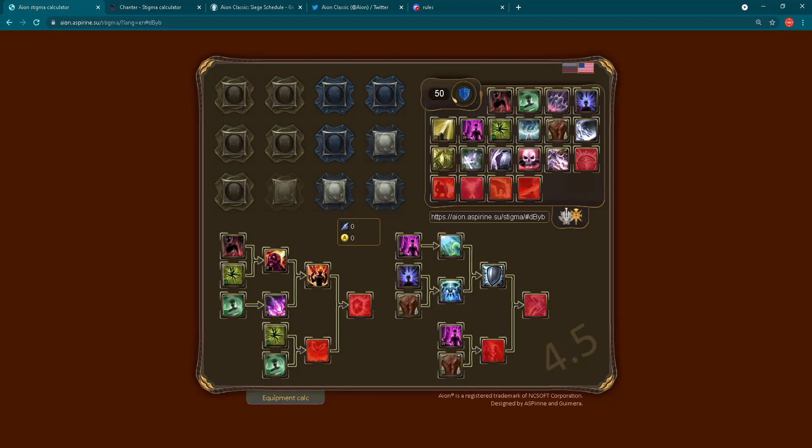Regarding the stigma calculator, you have two options — links are in the description below. Have fun and play around a little bit with this. Discover other classes and which stigmas they are using. Maybe you can even reroll to something else when you see what kind of stigmas other classes have.